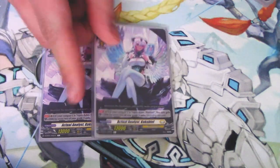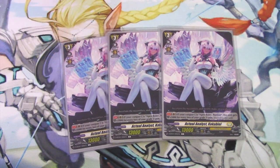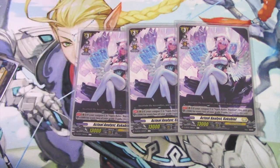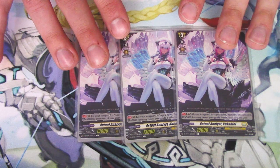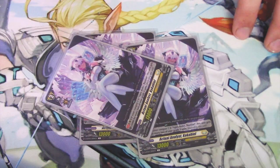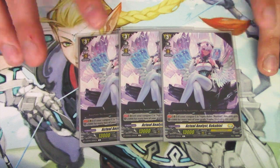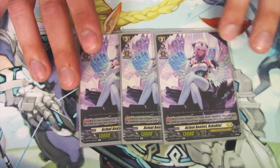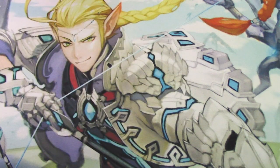The last of the Grade 3s — just three copies of Cockbill. I'm only running three because I decided I wanted to see the Darkstrains more. The Cockbills are essentially the ceiling factor — they can be 15k shields. When you put them on the guard circle, they get 5k for every two of your Grade 3s, counting itself. So if you have five Grade 3s on board and put this down, you now have six, making it a 15k shield — basically like a trigger. It's also a unit, so if you need to call it for costs like with Alden, or use it as a booster, you can do that too.